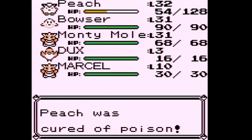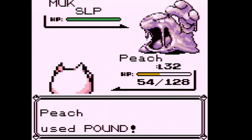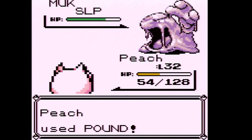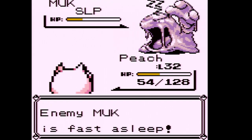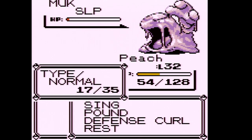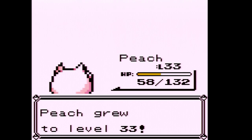We're safe from poison. I'm going to use one of my antidotes since the Muk is asleep. I'll use Sing and Pound it to death. As long as it stays asleep, this works out — it's 10 levels lower and not doing much damage. It's not really the level required to be a Muk either. We can get high risk, high reward in terms of XP. One more Pound should do it — and Peach is now level 33!